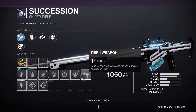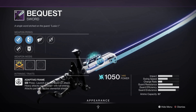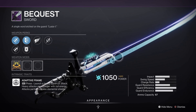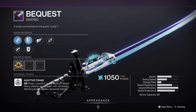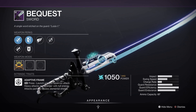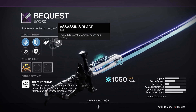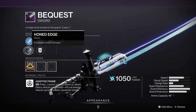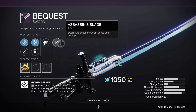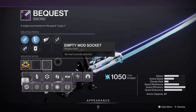It's got its extra mod socket — all the raid weapons are gonna come with that and you can see all the mods that can be equipped. Then we have the Bequest Sword. I like the design — it looks very futuristic samurai type with the curved blade. It's got Assassin's Blade: sword kills boost movement speed and damage. Then we got Killing Wind: final blows grant increased mobility, weapon range, and handling for a short duration.